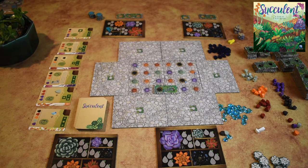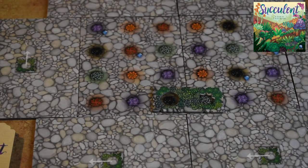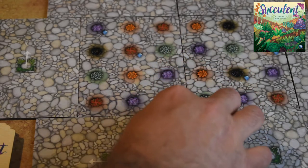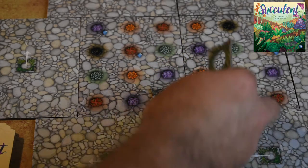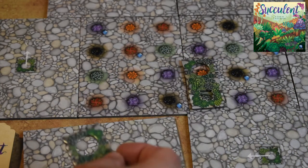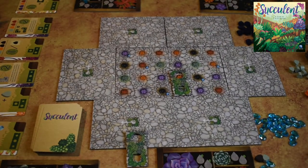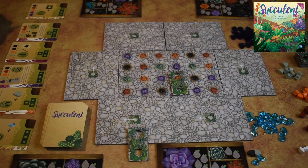The rules for placement of garden beds are: flower beds cannot overlap with other flower beds, flower beds can't cover spaces on face-down garden plots, and flower beds can't overhang the outer edges of the garden itself. So you cannot place a tile on top of another, and you're not going to be able to go off the edge. Those are illegal placements.